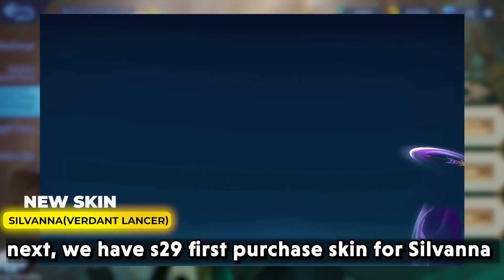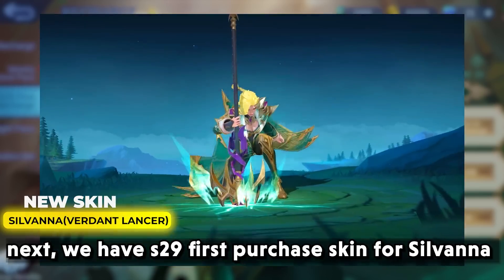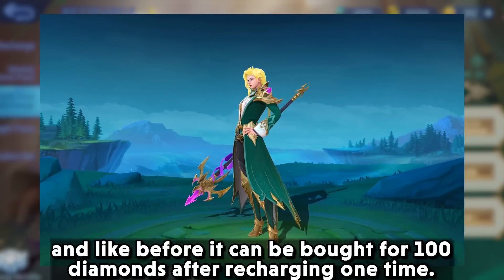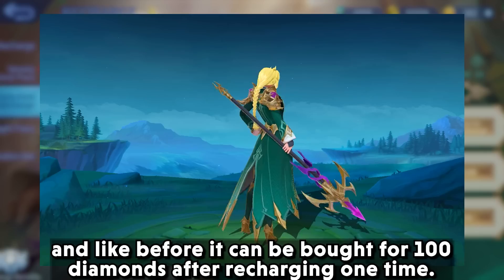Next we have the Season 29 first purchased skin for Silvana. The skin is named Verdant Lancer and, like before, it can be bought for 100 diamonds after recharging one time.